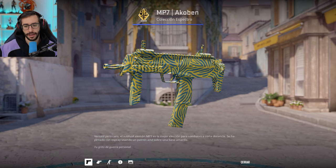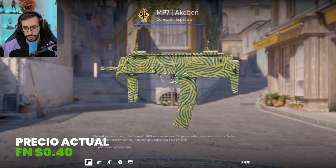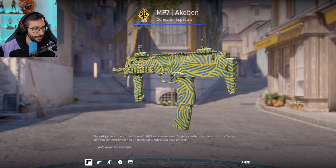Now for the SMGs, shotguns, and machine guns — we have a bit of everything here. MP7 ACOBEN in Factory New is at 40 cents. I love it. If you love the color yellow, I think this is a weapon that works very, very well.